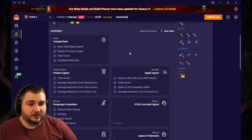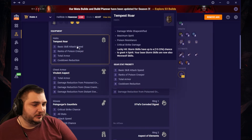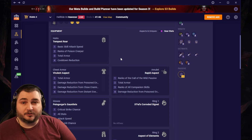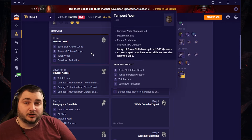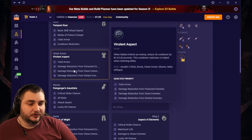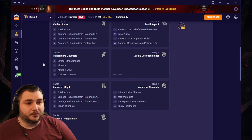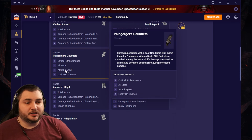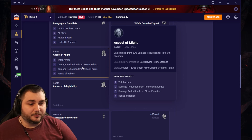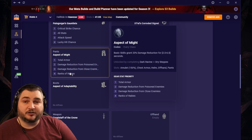If you're in the written guide, you can find the stats by hovering over an item or clicking on this little icon here. We're going to be going through the detailed stats on each item. For the Helmet, we've got Basic Skill Attack Speed, Ranks of Poison Creeper, Total Armor, and Cooldown Reduction. If you end up short on stats to hit all of your rare nodes in your Paragon Boards, feel free to take All Stats here as well. On our Chest, we're going with Total Armor, Damage Reduction from Poisoned Enemies, Damage Reduction from Close Enemies, and Damage Reduction from Distant Enemies. For our Gloves, we're going with the Pain Gorgers Gauntlets, but I went ahead and listed some useful stats in case you need them. On our Pants, we're going with Total Armor, Damage Reduction from Poisoned Enemies, Damage Reduction from Close Enemies, and Ranks of Rabies.